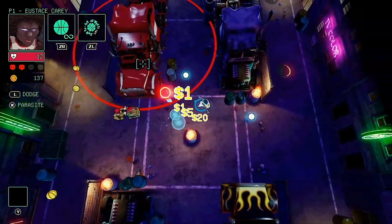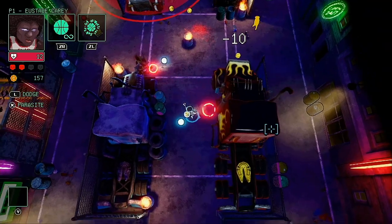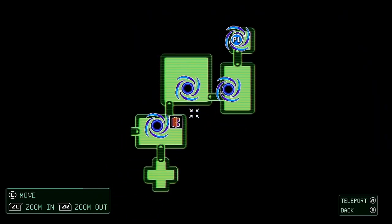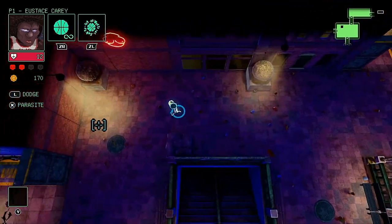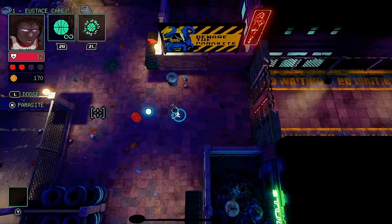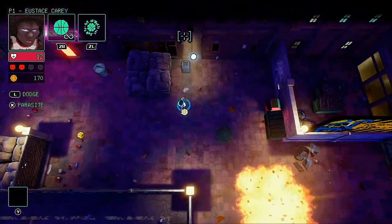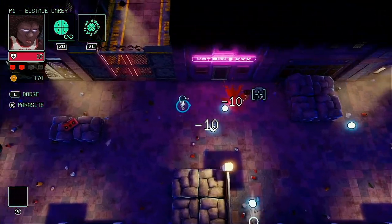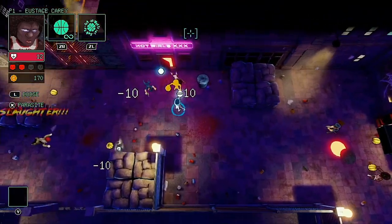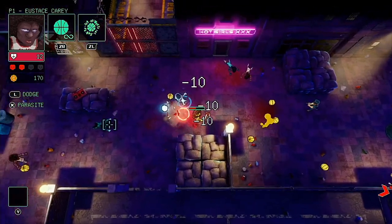The general gameplay loop involves making your way through each area of a randomly generated map. Opening the map you're able to quickly teleport between cleared areas, in a manner that players of Enter the Gungeon will be familiar with. When you first enter an area you'll be locked in and enemies will begin to spawn, crawling out of manholes or appearing from doorways. You then have to kill all enemies before the doors unlock and you can proceed to the next area.